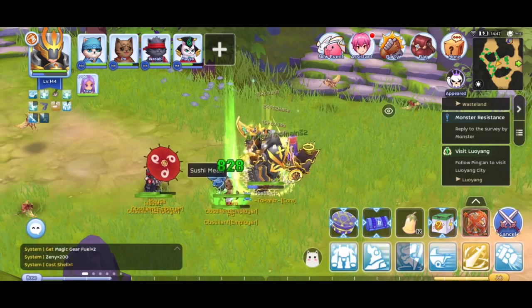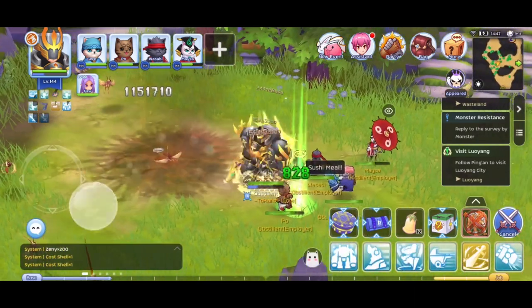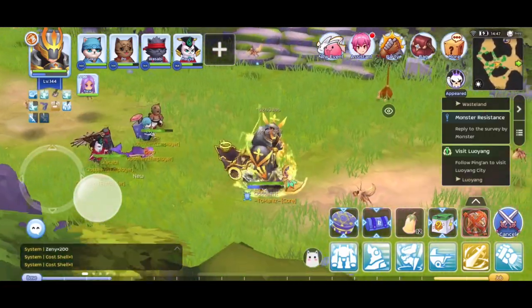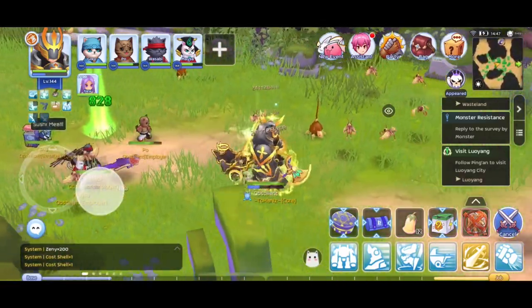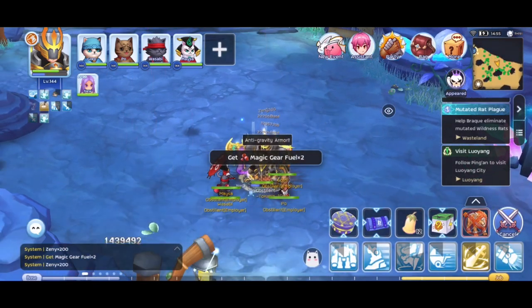Now, compared to other maps, zeni gain in wasteland isn't that good, but it's not that bad either. I'll show you my total zeni gain later. Another option is to farm in moonlight grotto, which is way less stressful.